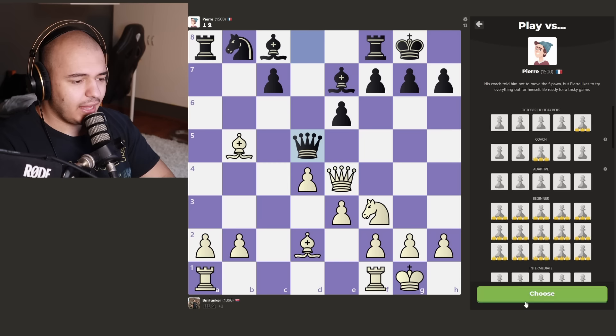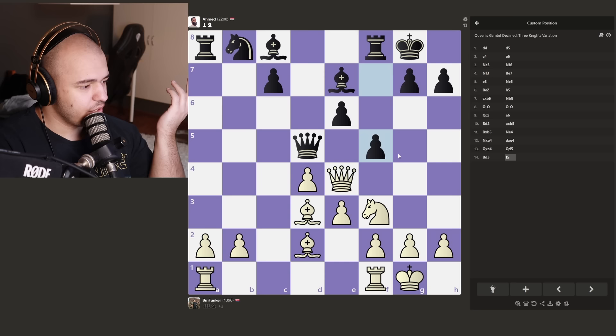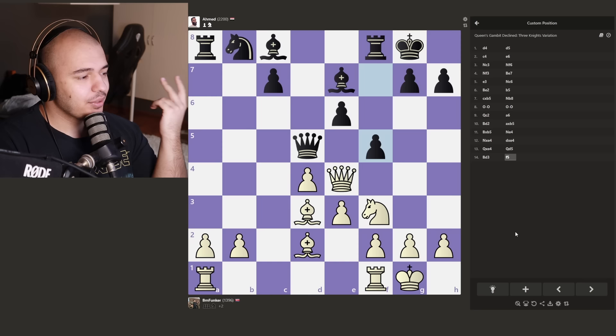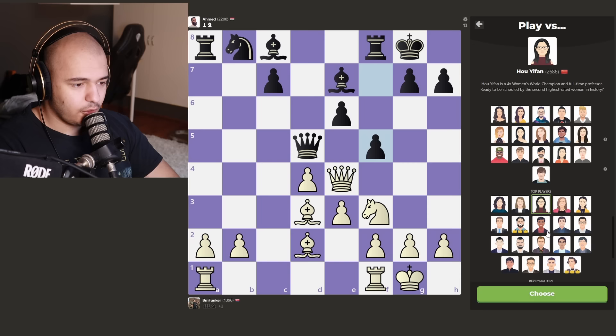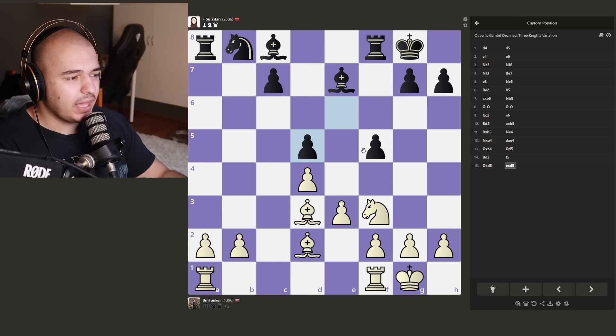Let's go to a master bot - we got Ahmed, 2200. I really do want to bring the bishop back. I know we can take the queen but we're up two pawns - both look good. I think I'll just do this. He really wants to force this queen trade. But thankfully we'll go to the grandmaster bots. We got Hoifun, four-time world champion, the goat. I think I just take the queen - I don't need to overcomplicate things. We split the pawns at least. I think we're doing really, really well in this game.